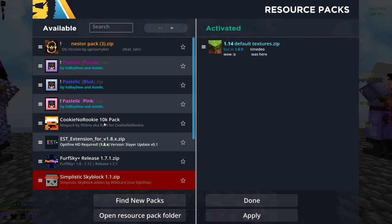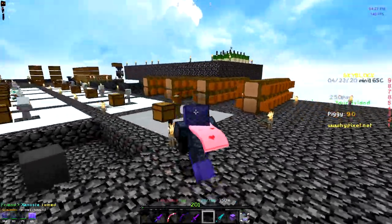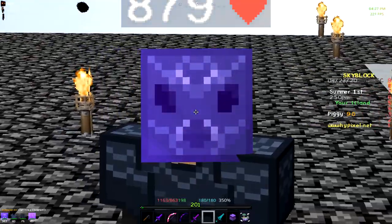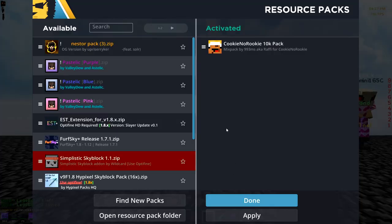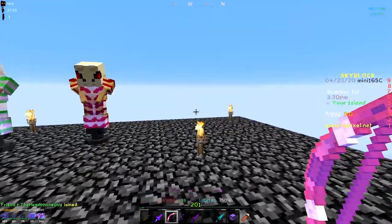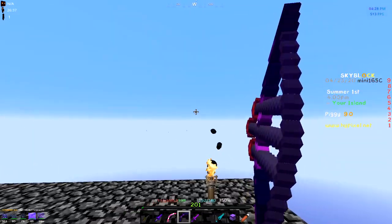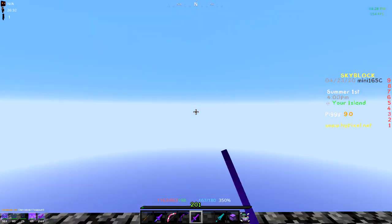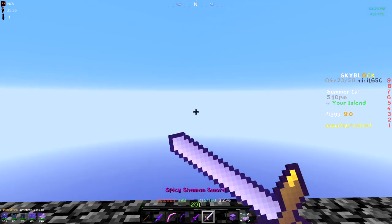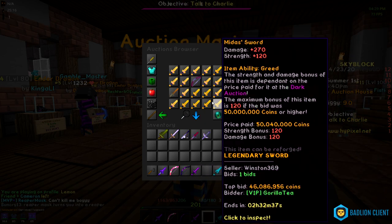Next we're reviewing Cookie No Rookies' 10k texture pack. It's a bit dark — the Angler set is really scary. The armor sets are pretty much all the same, which I really like. The Aspect of the Dragons is painful though. The Explosive Bow seems a lot thinner. The Runaan's Bow is really nice, the End Sword I really like too, the thick Scorpion Foil, the Rev Scythe — really nice textures — and the Shaman Sword and Midas Sword are all really nice. Overall it's a really good texture pack.